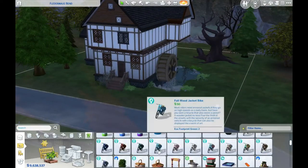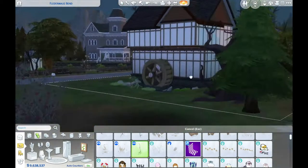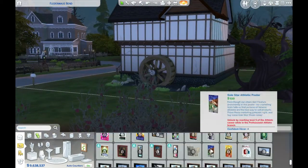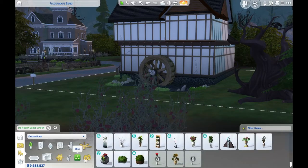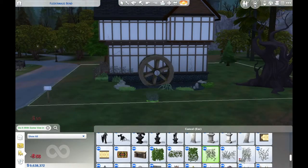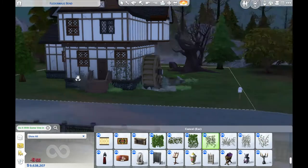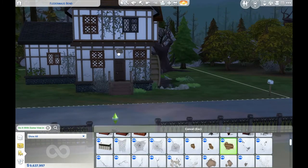The grounds are unkept, and a lot of terrain paint was used because it can really change the whole feel of a lot in a build — and it's something a lot of people don't use or under-use. Feel free to just go nuts with terrain paint; you can always reset or erase anything. Since this cottage is in the woods, I had to make it look like the outside was definitely not the priority.